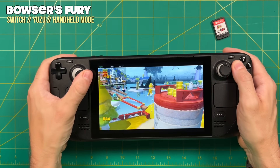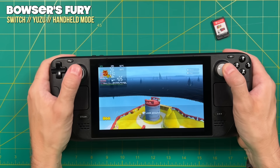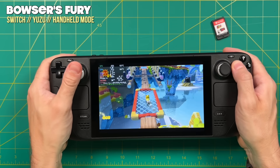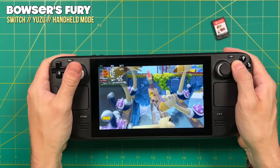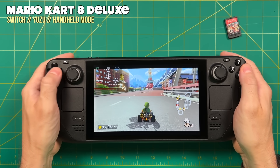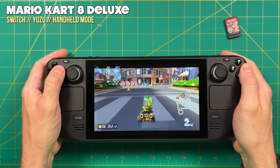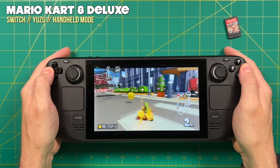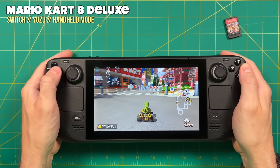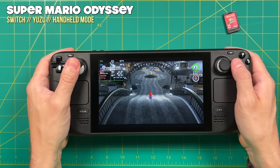Let's move over to Nintendo Switch emulation. If you remember from my previous Switch emulation videos, I had to play it coy because Nintendo had been taking down videos showing Nintendo Switch emulation on the Steam Deck. I think since then Nintendo has kind of backed off from that. But just to be safe, I'm going to show the cartridge of the game that I'm dumping and emulating right here on the Steam Deck. There's a great video from Linus which talks about the legality of dumping your own games to play on emulators, and I'll have that linked in the description.